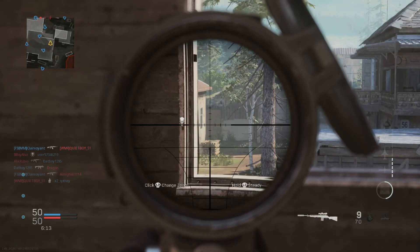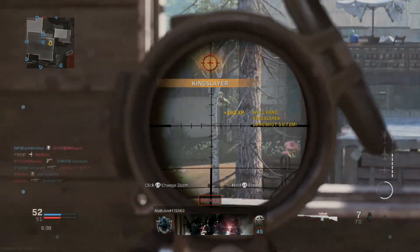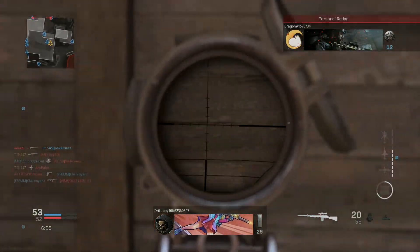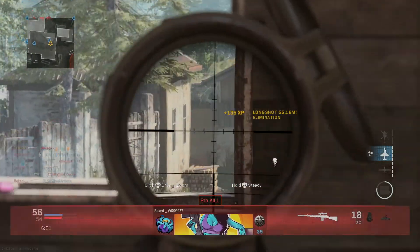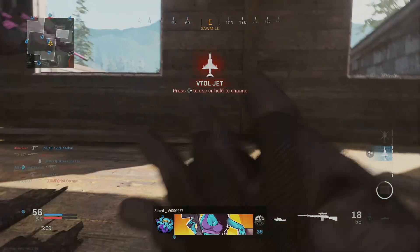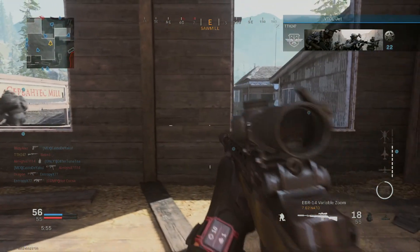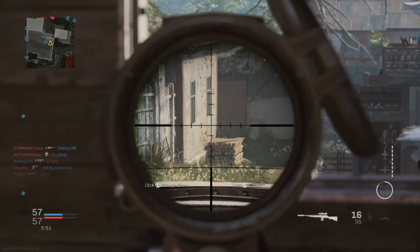But going back to GI Joe — I mean, these characters, it's almost like you're playing with GI Joe characters, good and bad. Two double taps, there's a one-shot kill and I got the Harrier. You've got two factions, the Coalition and Allegiance — might as well be GI Joe and Cobra.